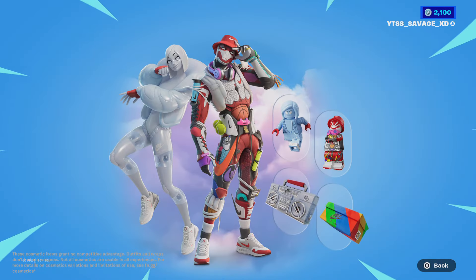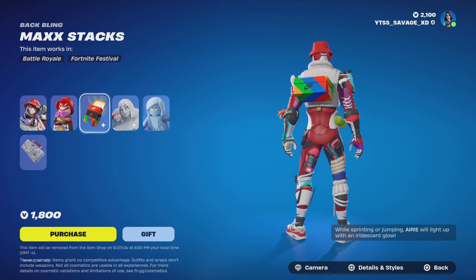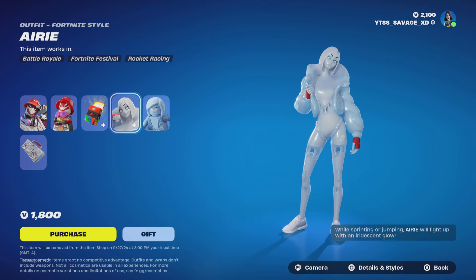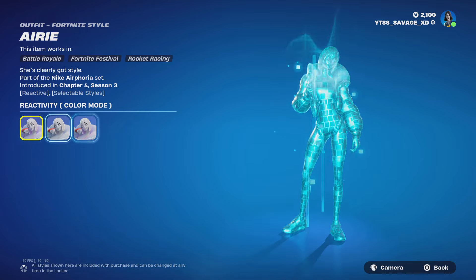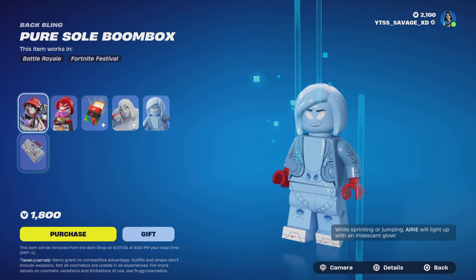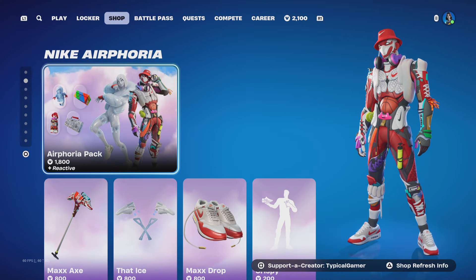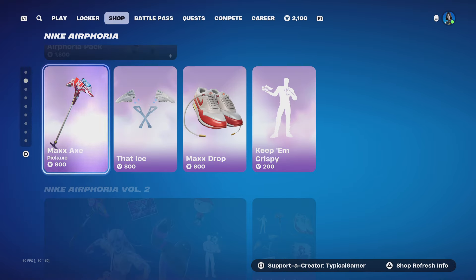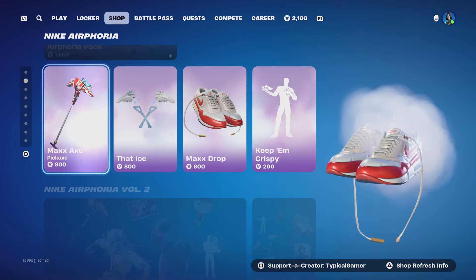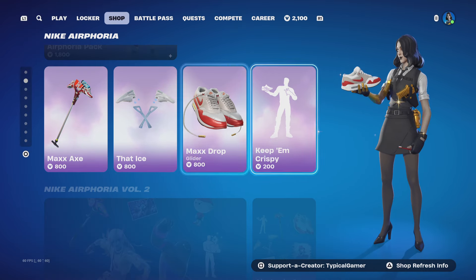We get the Airphoria pack. With the Airphoria pack you'll be getting the Maxed Out Max skin — the Max Stacks back bling with no styles for the skin, and reactivity on and off for the backbling. We also have the Airy skin coming with three styles: color mode off and on, and reactivity off and on. We also have the Pure Soul Boombox backbling with no styles. We got the Max Axe pickaxe, the Net Ice pickaxe, the Max Drop glider, and the Keep Em Crispy emote as well.